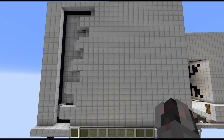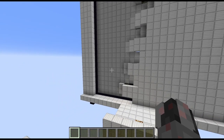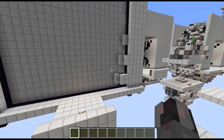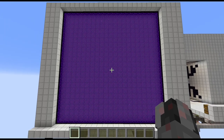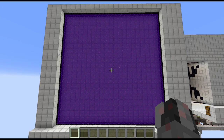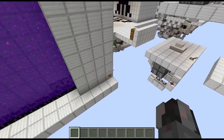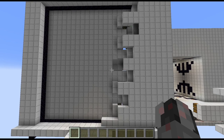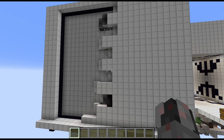The wall gets retracted via flying machines and you can already see the beginnings of a portal frame, which will fill out with a portal once the retraction is done — a 21 by 21 portal in this case. The size is easily customizable, ranging from just a 2 by 3 portal up to the maximum size Minecraft allows. Press the button a second time and the portal gets destroyed and the wall comes out again.